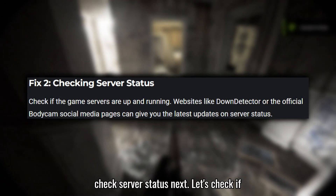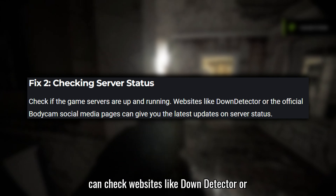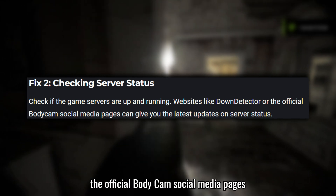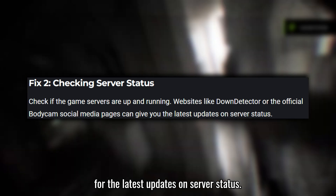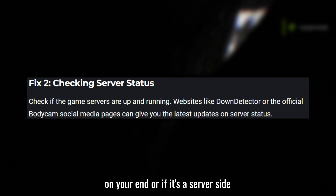Fix 2: Check server status. Let's check if the game servers are up and running. You can check websites like DownDetector or the official Bodycam social media pages for the latest updates on server status. This will help you know if the issue is on your end or if it's a server-side problem.